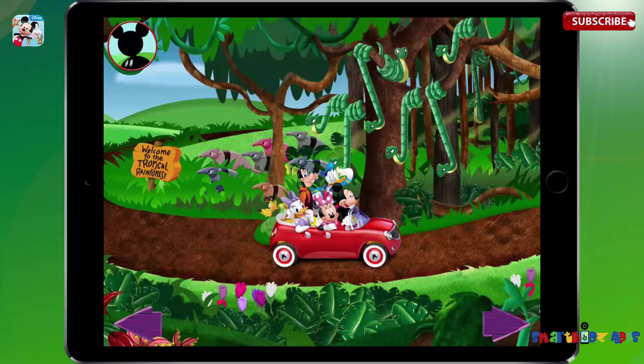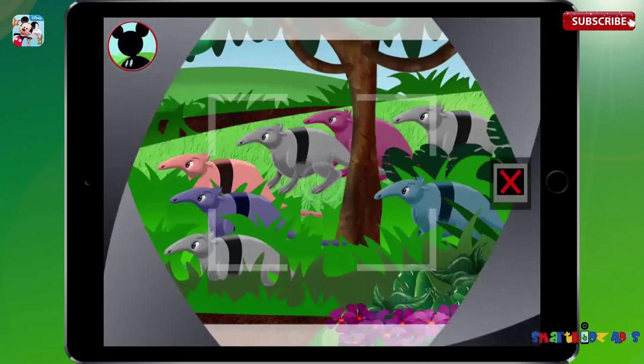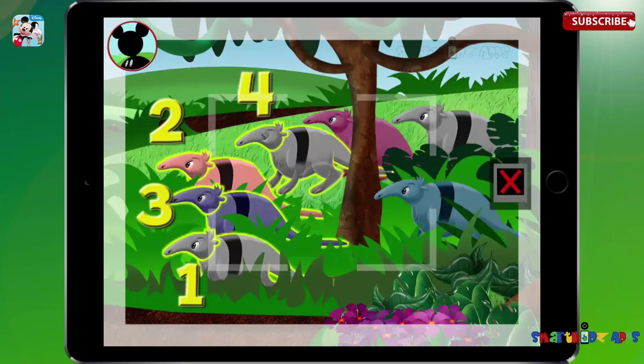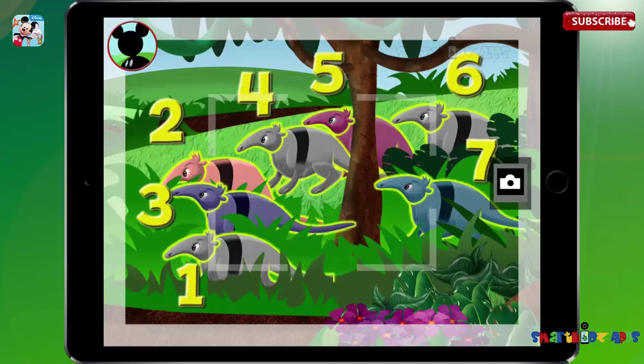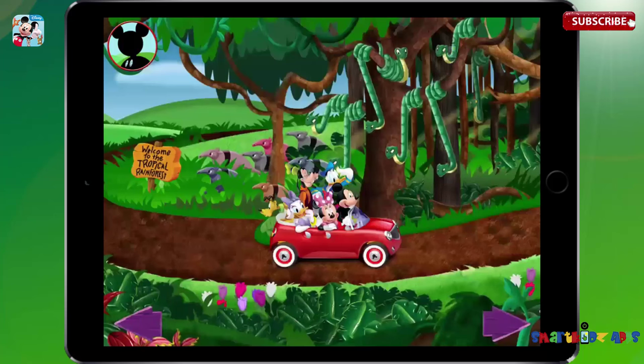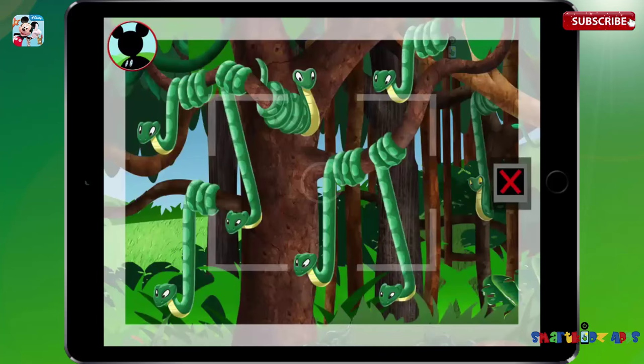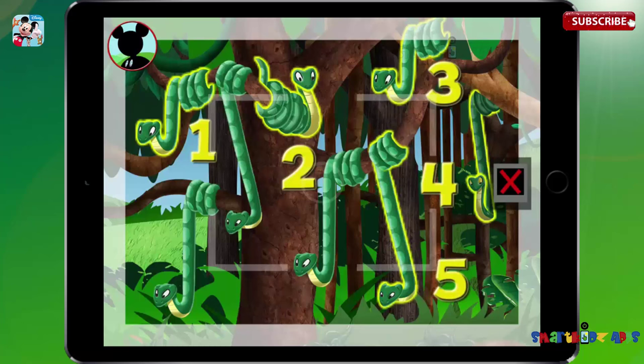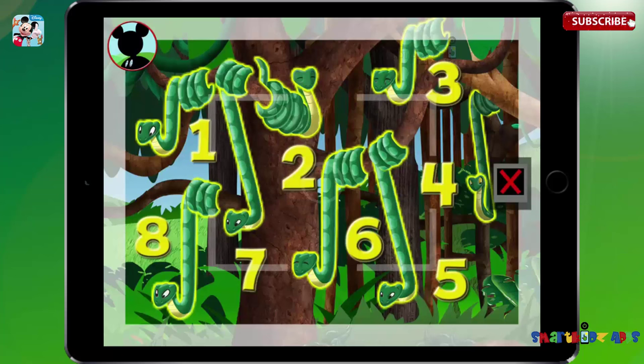Can you find seven animals? Touch them to get a closer look. Those are anteaters. Is this a group of seven? Touch the animals to count them. One, two, three, four, five, six, seven. Great. Now tap the camera to take a picture. Say cheese. Now I want to find a group of eight animals. Those are snakes. Is this a group of eight? Touch the animals to count them. One, two, three, four, five, six, seven, eight. Now tap the camera to take a picture. Say cheese.